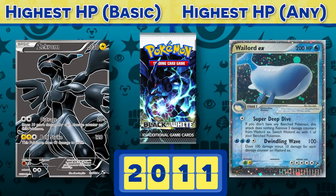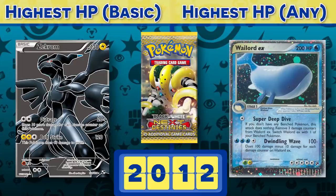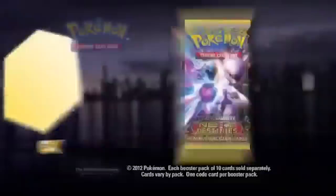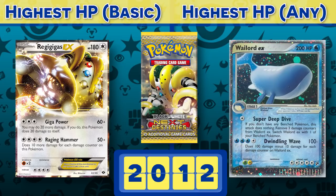130 would become the new big basic Legendary Pokémon standard. But this wouldn't be the first time Black and White would shake up the basics category, because in 2012 with Next Destinies, it was the second great explosion. EXs are back — except this time with a capital EX — they still steal two prizes, but this time they're all basic Pokémon only. Immediately, a massive influx of 180 HP basic EXs hit the scene, and in many ways they changed the game forever. It took 12 years to move the max basic Pokémon HP up 10 points, and then in the blink of an eye we're up another 50. And Wailord continued to dominate the overall HP record for over 10 years.